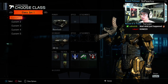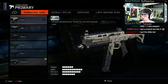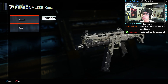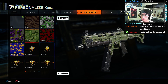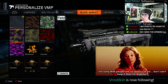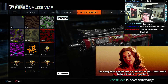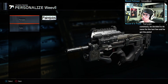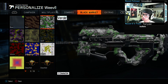We got a lot of stuff to look at, specifically on the XR2 — we got a lot of new camos. Let's start with the submachine guns. We got nothing for the Cuda. I think we got at least one for the VMP. I'm pretty sure I had most of these already — it might just be a duplicate. We did get something on the Weevil.